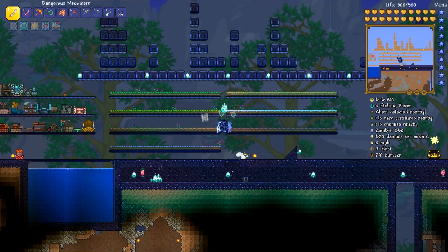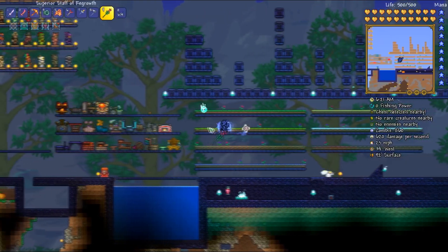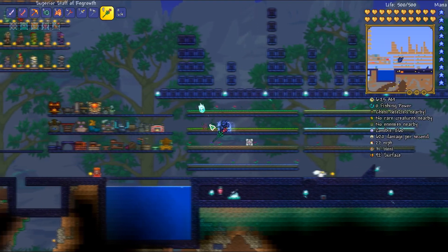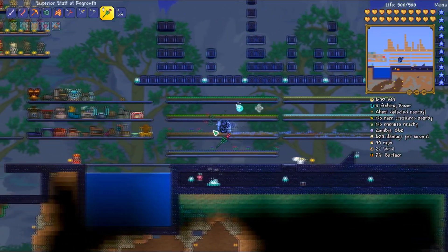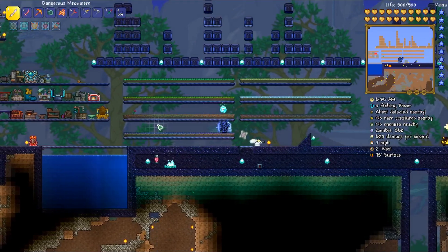I've placed down all my planters and as you can see you will get small plants growing on them, which can be annoying, but you can get rid of them with the Staff of Regrowth. I also use it on the finished growing plants because it gives you a chance to get more than just one.